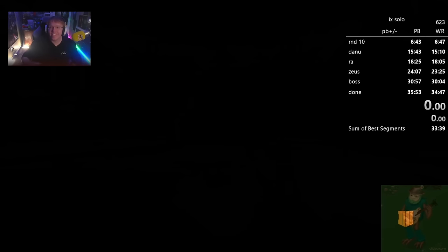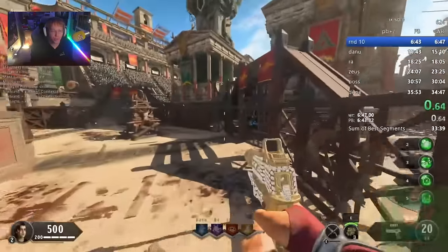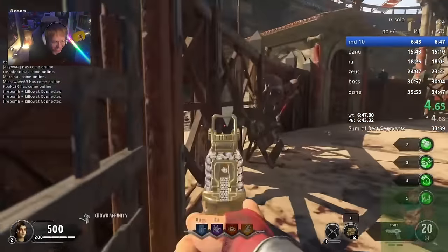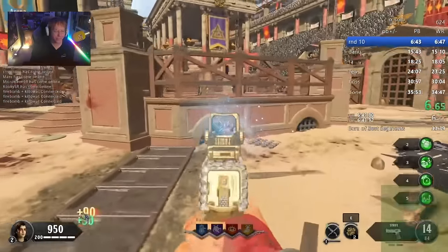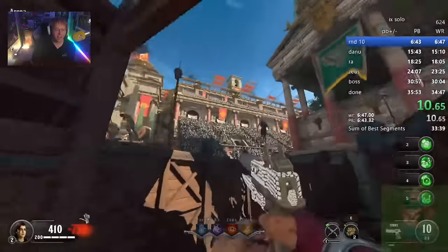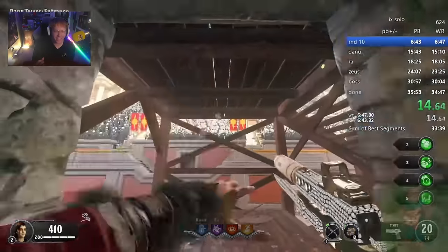Ladies and gentlemen, today we have Flindex, the man who has gotten the classics world record on Nine - solo, 34 minutes. How's it going? I'm well, man. I'm doing great. I'm excited to check this out because already I find it so interesting that it's no Wraith Fire - it's acid bomb.